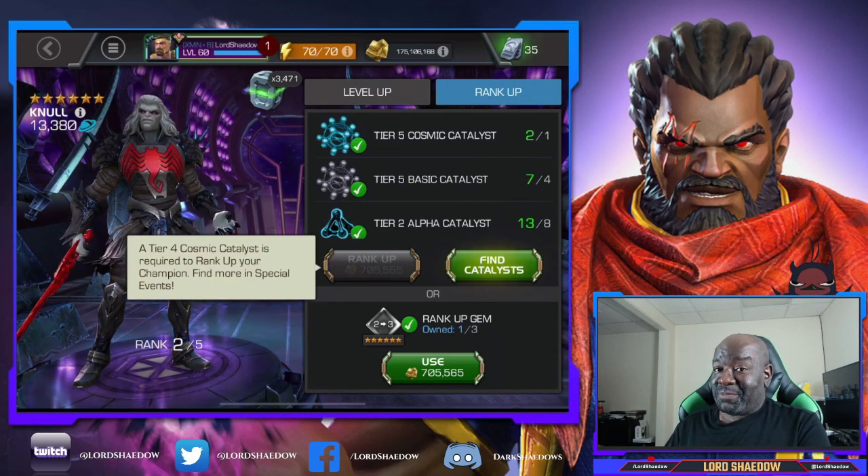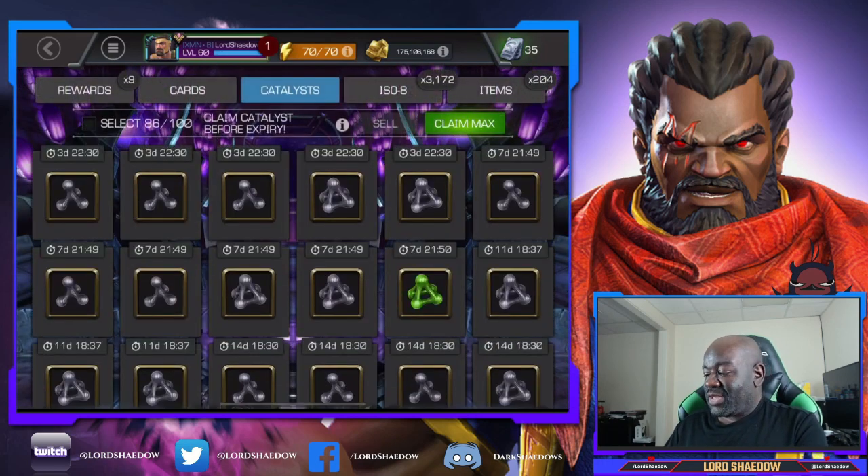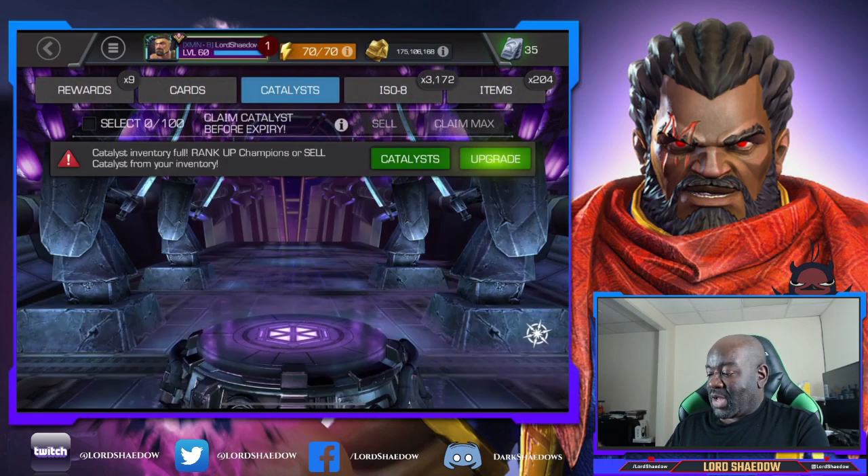Look at that — I have a two-to-three gem, and a one-to-two. So I can take somebody straight to rank three. Not ready to do that just yet, but he may go up at a later time. I'm kind of waiting to see if I can get him awakened.